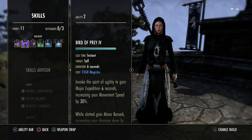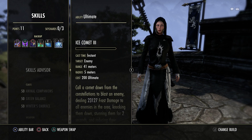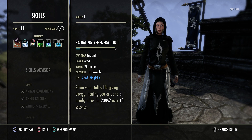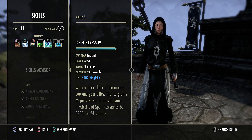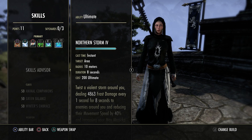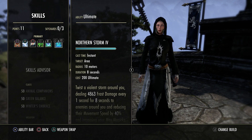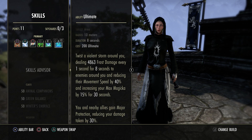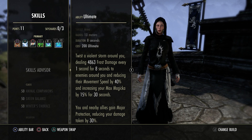Getting into the skills — pretty straightforward. Front bar: Shock Clench, Brutal Prey, Inner Light, Deep Fissure, Blue Betty, Ice Comet. Back bar: Mugen Arctic Blast (a CC and a big heal), Race Against Time, Living Trellis, Ice Fortress, and Northern Storm. We're basically using Ice Comet on our front bar to buff our max magic and use as a single-target ulti. Back bar, Northern Storm is a more AOE ulti — we pop it from back bar then switch to front bar to get that high max magic boost of 15% for 30 seconds, working like a War Horn.